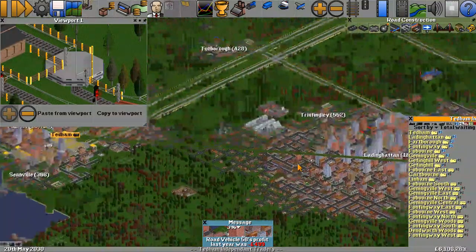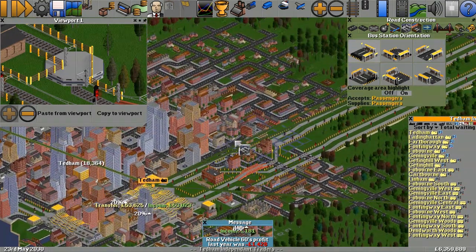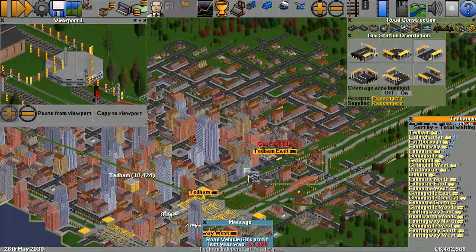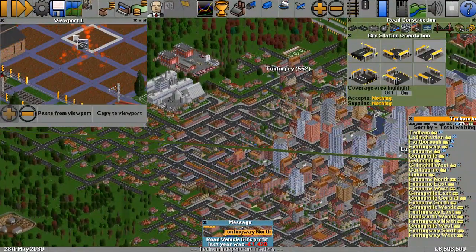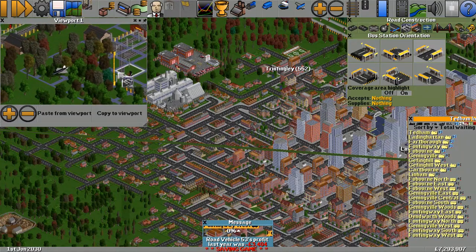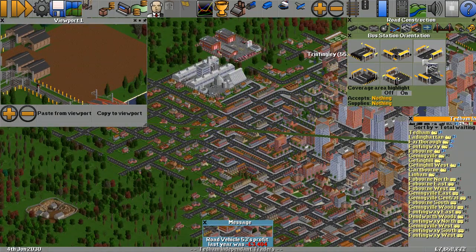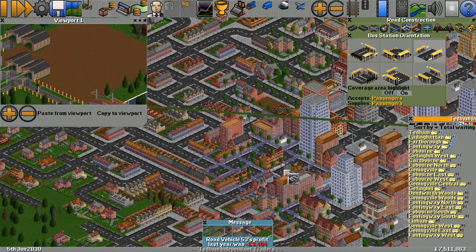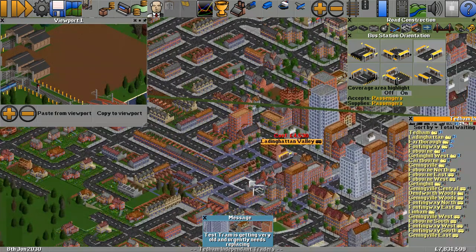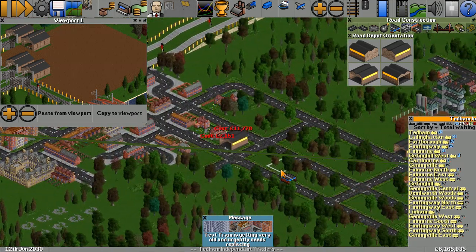Ladding Hatton and Tedum are now becoming one. Let's go and get a bus depot — we'll do it on the outskirts. We'll put a bus station in there — Tedum East — and then at the back end of Ladding Hatton. The UFO's gone! There's the government plane that blew it up — thank you very much. We need to put the depot in, quite close to the city center but not right in it. We'll put a couple of depots in the middle.